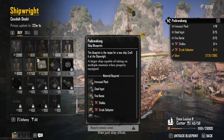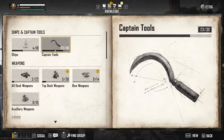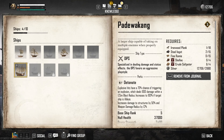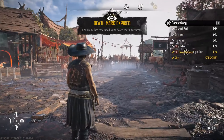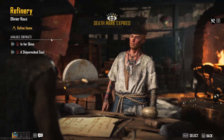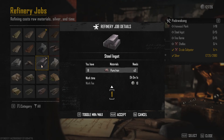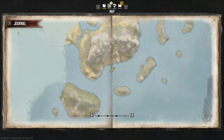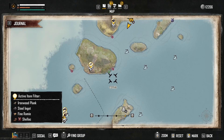If it for some reason doesn't work, go to your codex, select ships and select Padawakang, then press the spacebar and you should see all the materials — press X to your right. If you did what I said and farmed along the way, this is the time to refine all your materials to save time later. Do it at the refinery. After that, you're ready to go — set sail and head in a southwest direction, picking up all the trees and iron along the way.